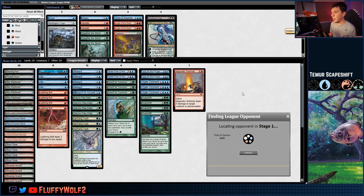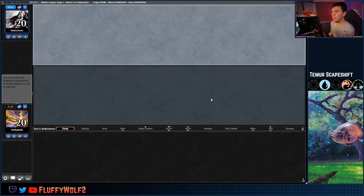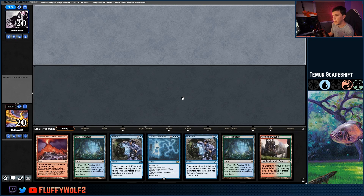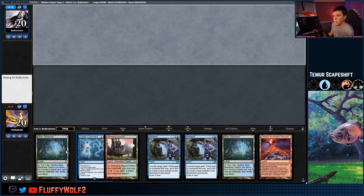Got a little beat up in match one, but here we go for match two. Looking for our opponent — playing some Teamer Scapeshift in Modern. We found our opponent: Rodeo Jones. We're about to take you to the rodeo. We get the draw, they have the play. Looking for something with a bit more mana — the Scapeshift deck is mana intensive, needs to get further up than normal. We have Valakut in our opener, plus a few Remands to get us there.